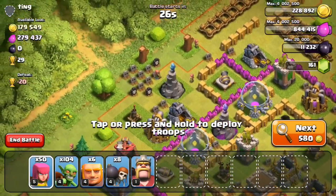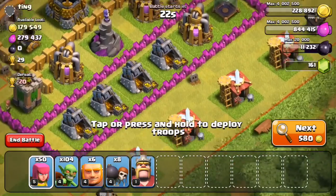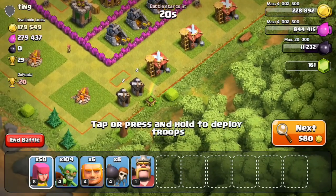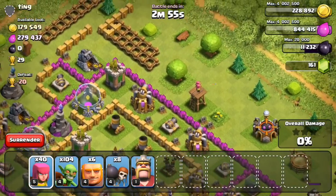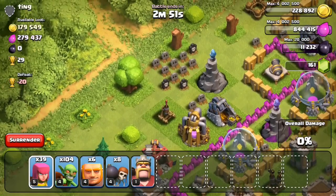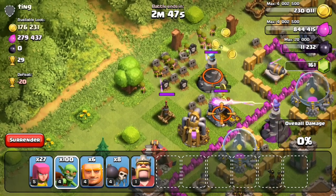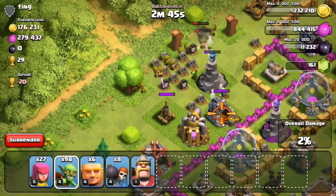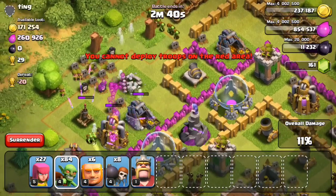Let's go ahead and do some raids. I have some pretty big stuff I want to upgrade today. First, I want to upgrade the Barbarian King, which is 12,500 Dark Elixir. I also want to upgrade my goblins or giants to level 5 — I'm not sure yet — since I finished archers to level 5 last episode. And I have one wizard tower that's a little lower level than the other, so I'll want to upgrade that as well. We're going to need a lot of resources.